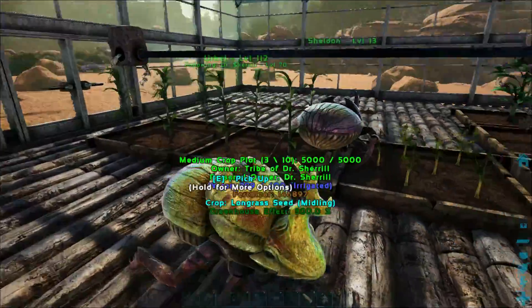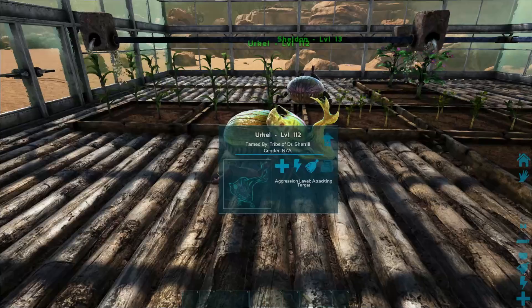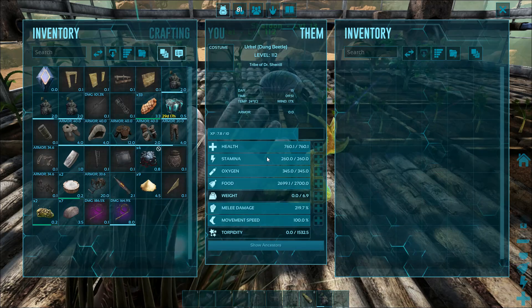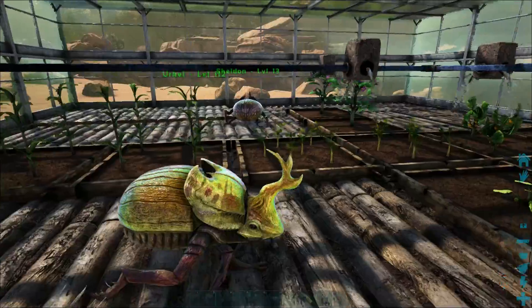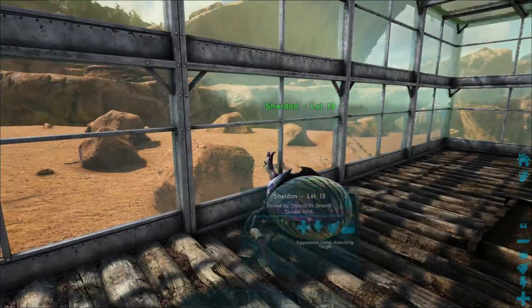I also went out and got another dung beetle. I named this guy Urkel — you know, nerd names. I actually kind of like his colors though, because he's just kind of golden. He was level 70 or 75 when I found him — I think it was 70. But yeah, I picked up another one just because I figured I can never have too much fertilizer. He just happened to be wandering around where I was.